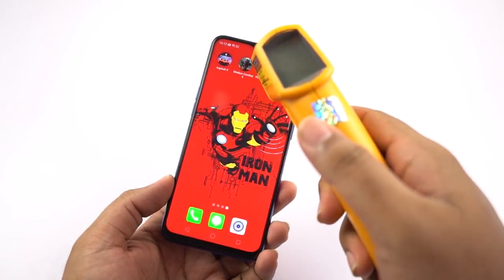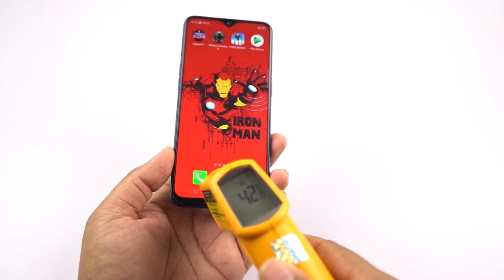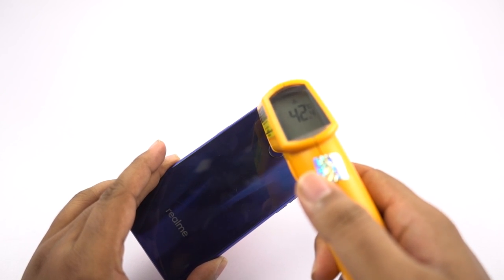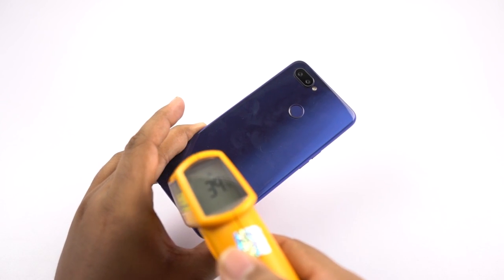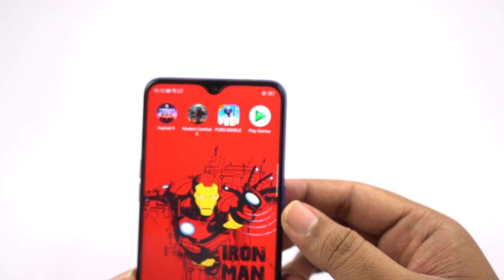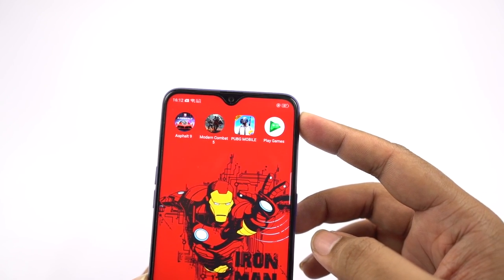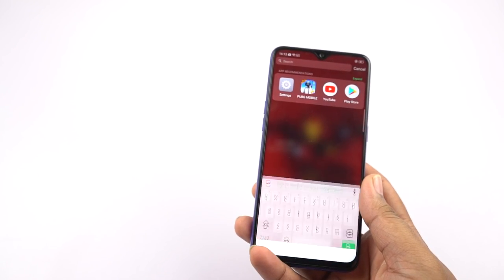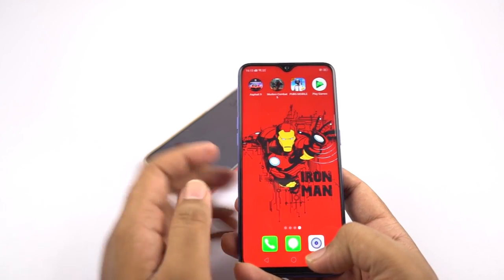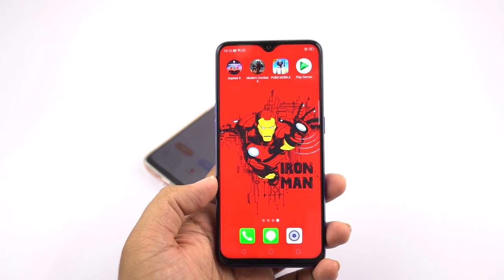I've played PUBG Mobile for about 20 minutes, now let's check the temperature. On the front I've seen a maximum of 43 to 44 degrees, at the bottom it's fluctuating from 41 to 43, on the back it's fluctuating from 41 to 42, and at the bottom it is 39 degrees. Overall, if you're looking for a gaming phone under 15,000 rupees, I can definitely suggest this phone. The maximum temperature I've seen while gaming was 44 degrees, and 44 degrees might look like a big number but the phone doesn't feel all that hot — it's kind of hot but still manageable, you can continue playing.